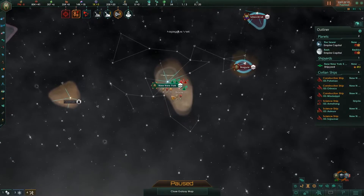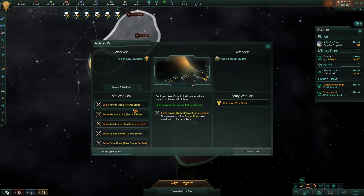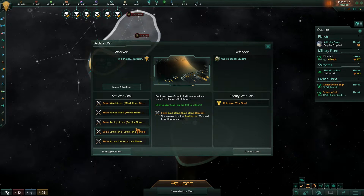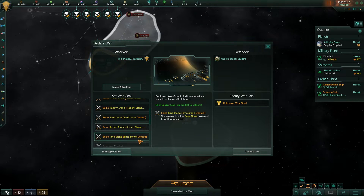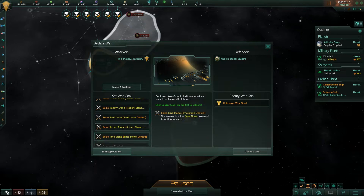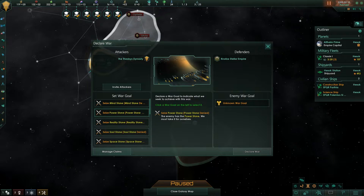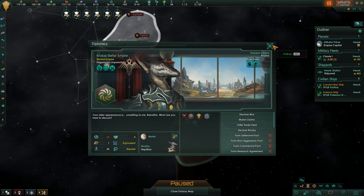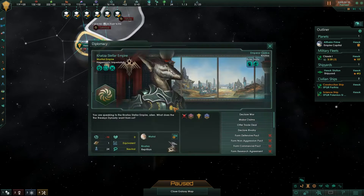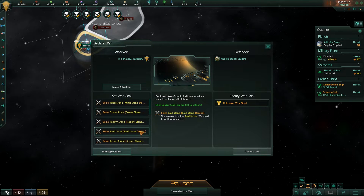There was a question asking if you can claim stones from other empires — and yes, you can. You can declare war on an empire for each individual stone. This is a balance thing: I don't want you to be able to take six stones in one war. You can choose which stone you take, and if you want to form a coalition, you can each declare for a different stone. I may also make it so you can only declare war if you already have a stone yourself.